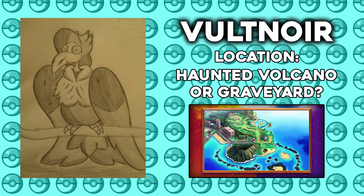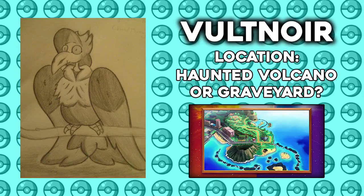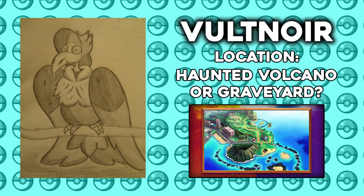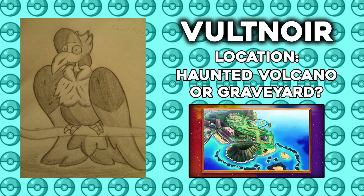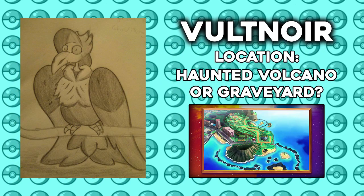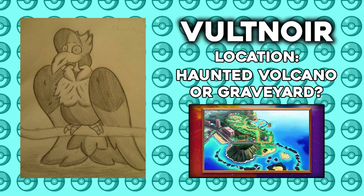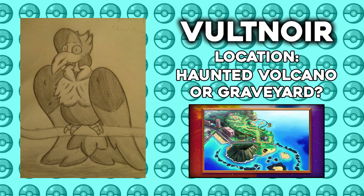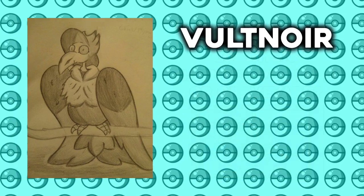When it comes to the location of Voltnoyer, I actually have two really cool ideas. The first is a haunted volcano. As you can see from the screenshot right now, there is a volcano in the Alola region. Now this is a long shot, but what if that volcano is haunted and filled with Ghost-type Pokemon? This would be a perfect place to find a Voltnoyer. Additionally, it also makes sense if you can find Voltnoyer in a typical haunted setting, such as a graveyard or a haunted house or something like that. That's all I have on Voltnoyer for now. Huge shoutout to the artist at HughBirds on Twitter for her amazing art.